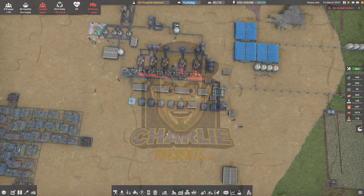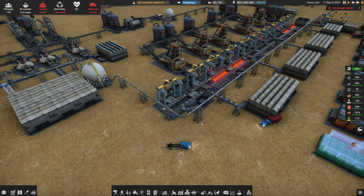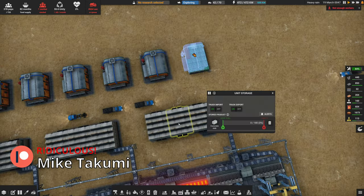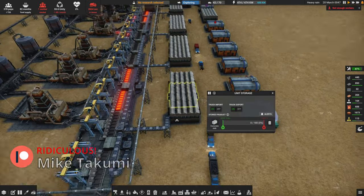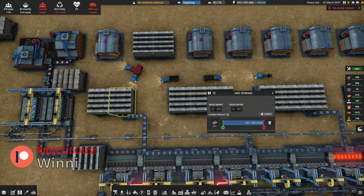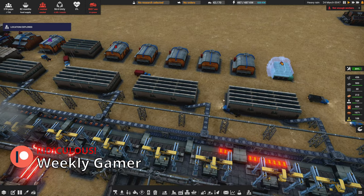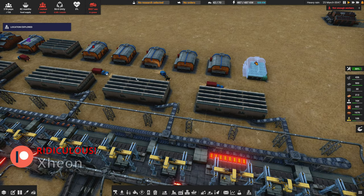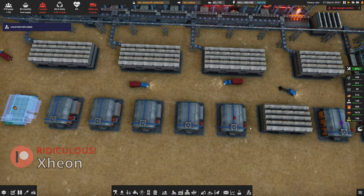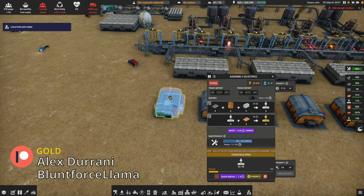Good afternoon everyone, welcome back to Captain of Industry. Looking pretty good with our new belt system here — definitely a fan. We've got concrete storage here, and we want to get these buildings supplied. It's not enough to get these storages supplied; we want to get these guys supplied as well. These extra ones are kind of spaced out — I've adjusted the positioning a bit.